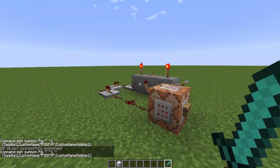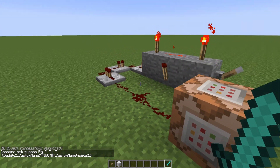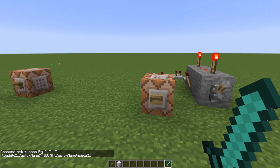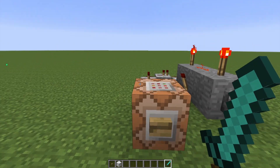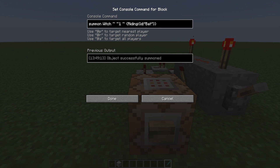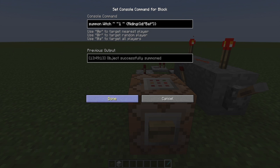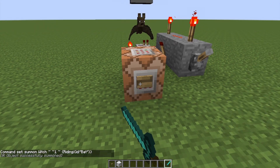I'll go over the repeater circuit in just a second. You can also do equipment and riding with mobs. This one is a summon witch command, same one Y above this, however this witch is riding a bat. And that is a very potent combination.